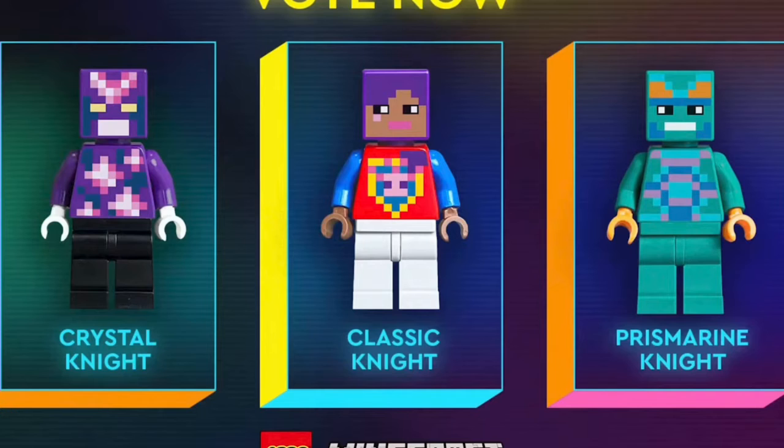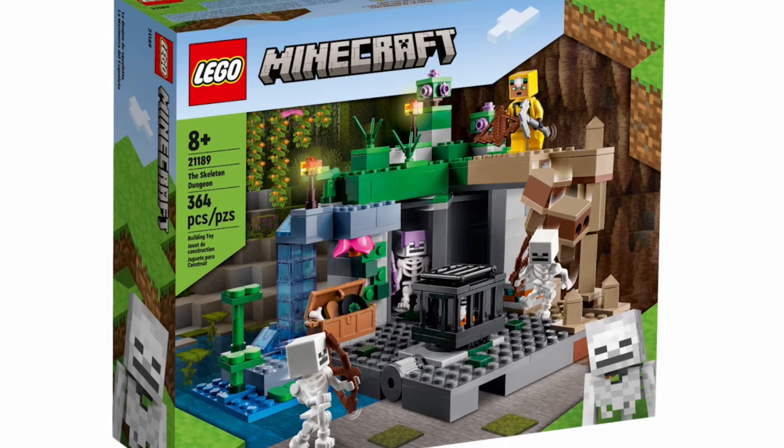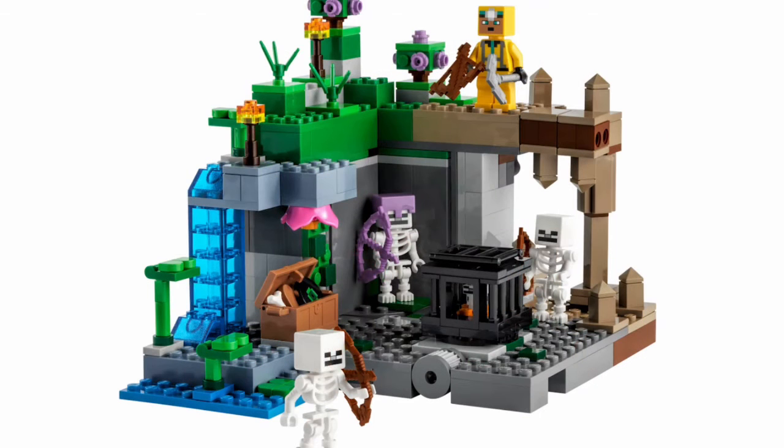Next up we have the two new Lego Minecraft sets. First off, we have set number 21189, also called the Skeleton Dungeon. This set will be retailing for about $35 in the US, containing 364 pieces along with four minifigures. I kind of like the design for the skeleton spawn room. There's also a ton of natural features surrounding it with a waterfall, some greenery on the top, and there's also a cave where you can have the boulders fall down from the ceiling. These little tall lily pads can also slide down, and I also love the miner minifigure here.